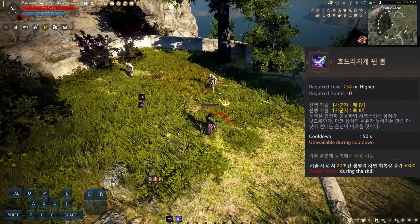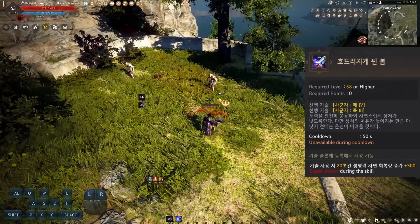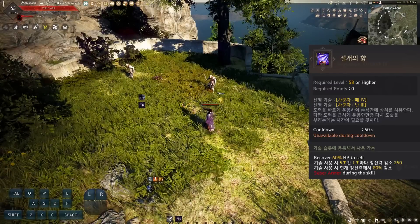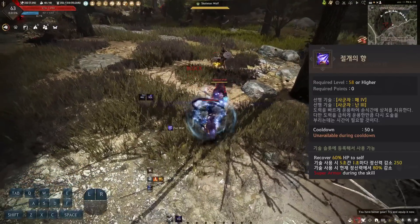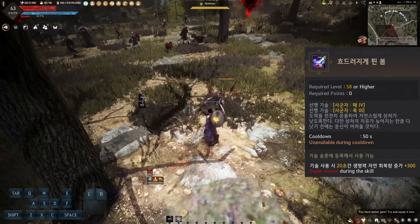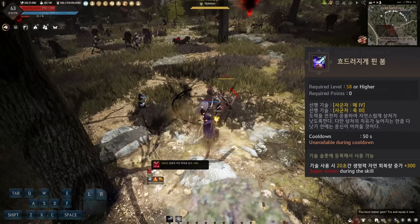For our level 58 Rabombs, we have 2 utility skills. One increases your HP recovery by 300 for 20 seconds. The other heals you for 60% HP but drains your mana for 5 seconds, with a chunk of mana drained on initial use. I like the second one for its initial burst of healing and super armor — you can rely on your Fairy to recover the mana afterward anyway. Overall, these are very situational skills, so play around with them and see which you prefer.